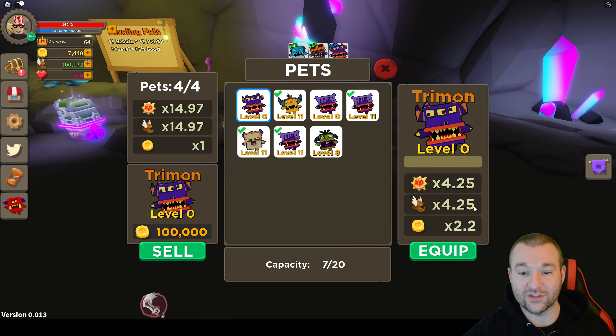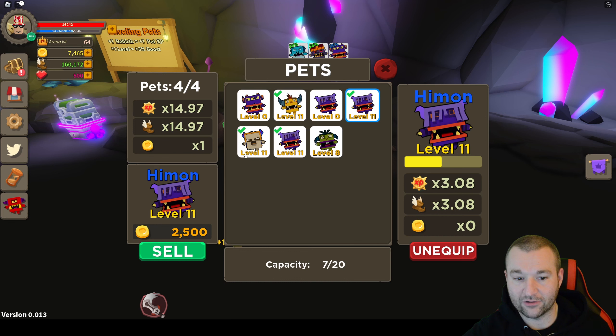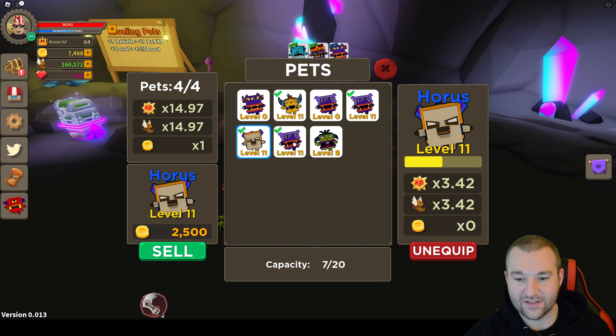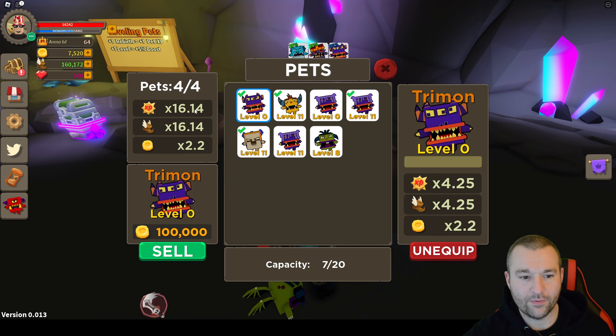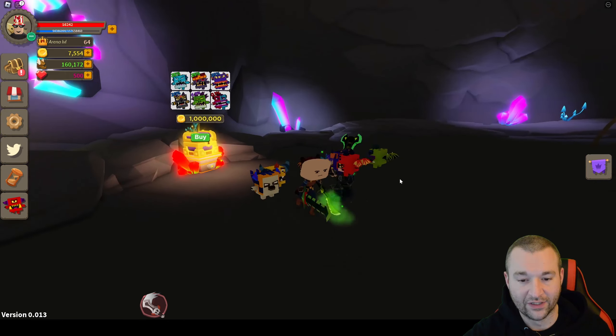So this pet right now is giving a two-by-two multiplier. And look at all the experience — that's 4.25 times. Even though all the pets I have equipped, none of them give a gold multiplier, so this one's going to be ideal. This is already going to be one of my top dogs. What I want to do is replace whichever is my weakest one. I think it's this guy right here. We're going to take it off and put that on — goes to 16.14 and two by two. Let's go! That passive is getting really good.